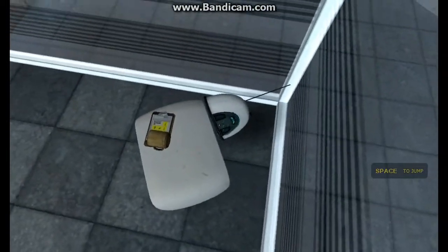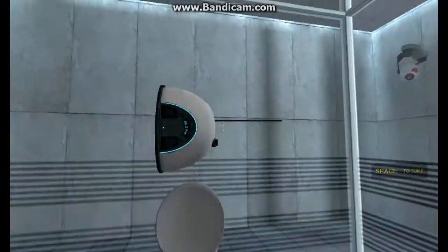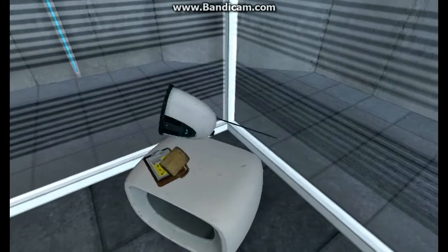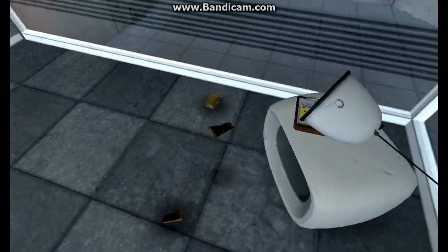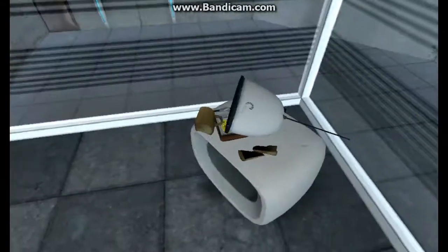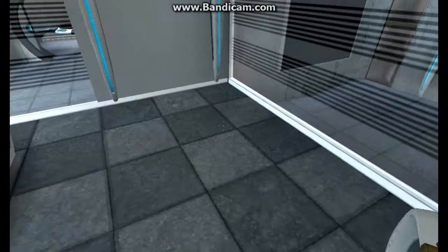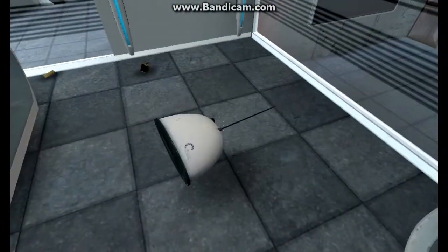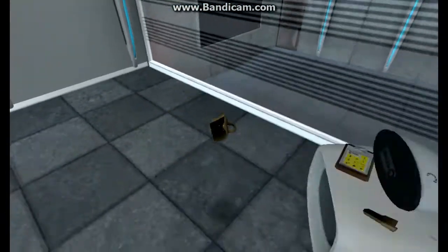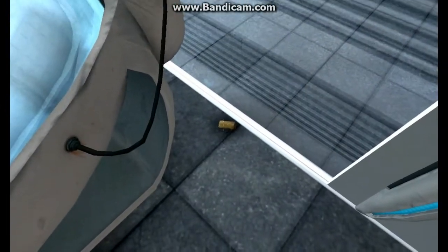Hello, and again, welcome to the Aperture Science Computer Aided Enrichment Center. We hope your brief detention in the relaxation vault has been a pleasant one. Your specimen has been processed, and we are now ready to begin the test proper. Before we start, however, keep in mind that all the fun and learning are the primary goals of all enrichment center activities. Serious injuries may occur — for your own safety and the safety of others, please refrain from your workshop board. The portal will open in three, two, one.